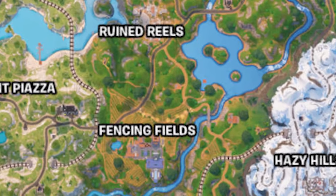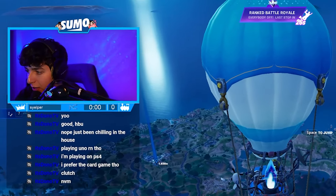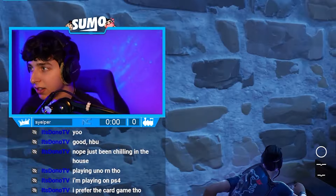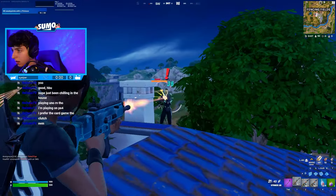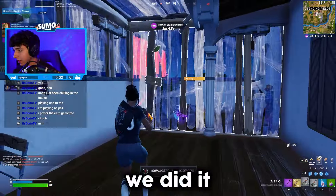Last and maybe not least, we have Nisha at Fence and Fields where we will get the Mythic Striker AR — to Fencing we go. It seems like there are a few players here. The boss is already on us — this is crazy. Someone's killing the boss. Wait — we did it.